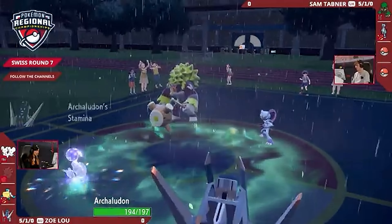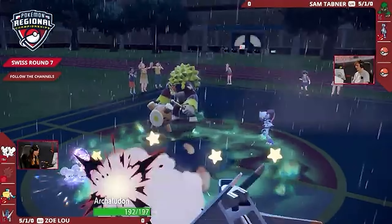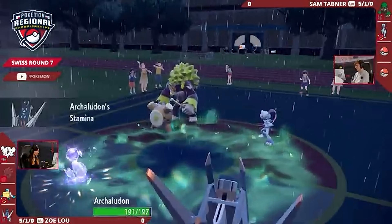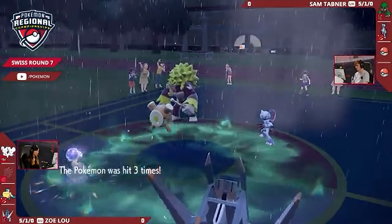Beat Up now going into the Archaludon — really nice synergy on this team. Not only are you boosting up the Rage Fist, you can boost up the Stamina, just like we're seeing on the Archaludon, so the Body Press is hitting for a huge amount of damage. And Sneasler, not a very defensive Pokémon, even though Body Press would be resisted into that slot, would still be doing really good damage.